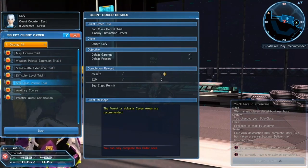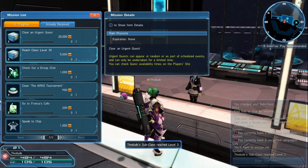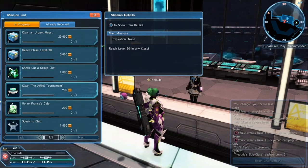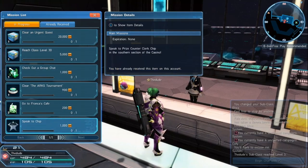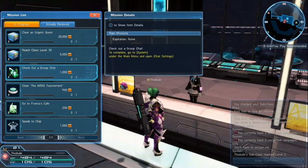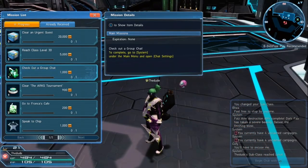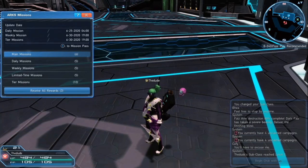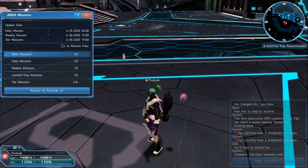A lot of times your subclass will just be supporting and you'll want to run the main class weapons, but sometimes you can do both — it's up to what you want to do. This is covering all the stuff you need to do when you start up: get your subclass, get your Mag, get your auxiliary, all that fun stuff, and also progress the main quest. You can go over leveling and more advanced guides later on.